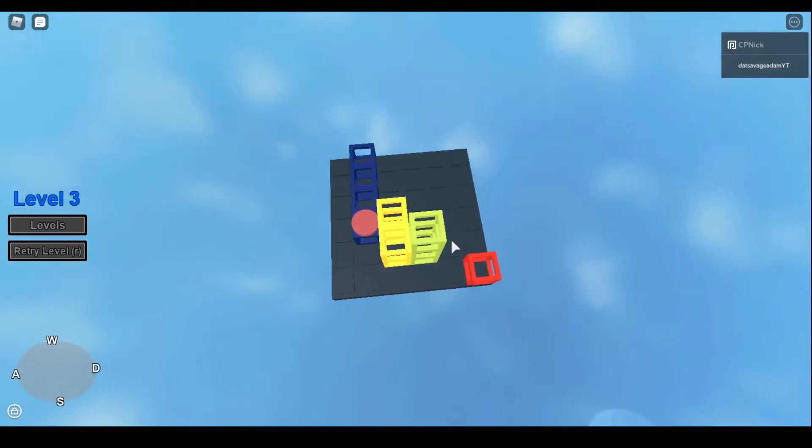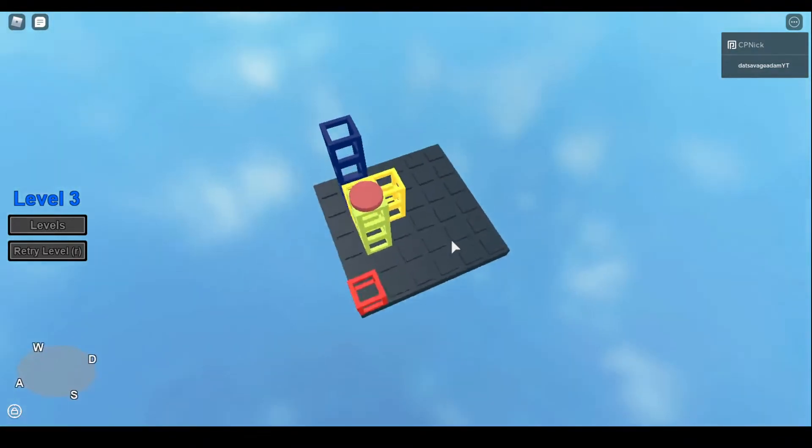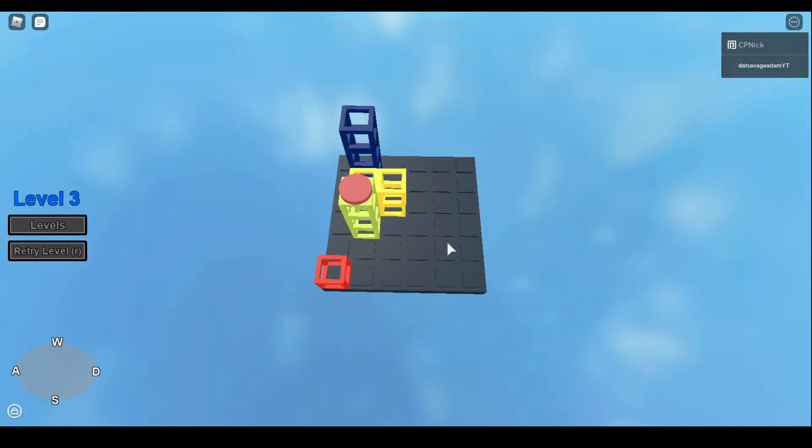Okay here's the third level. I just knocked that over — I'm not sure if you're supposed to knock it over. I can't knock this over so it gets the red thing. I think I might have to knock over the blue. That makes sense — no wait, I messed it up. Okay, do that and knock that down.